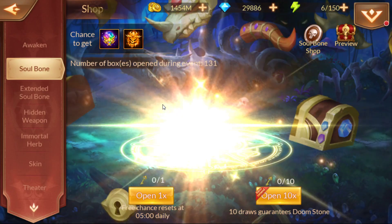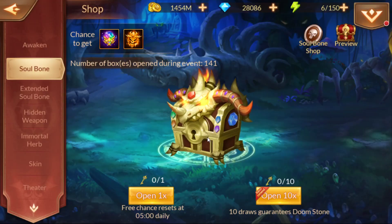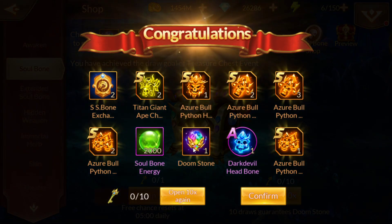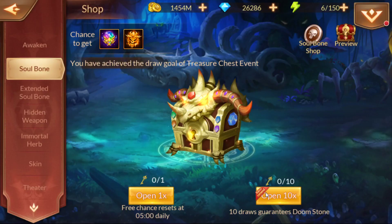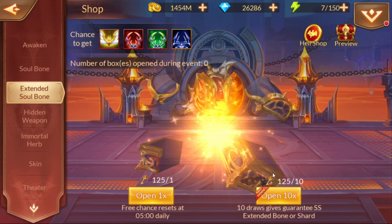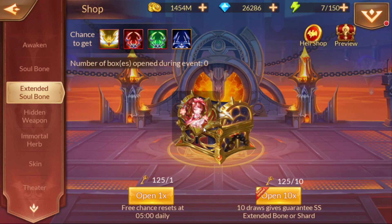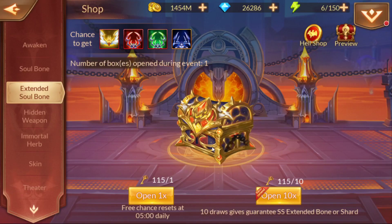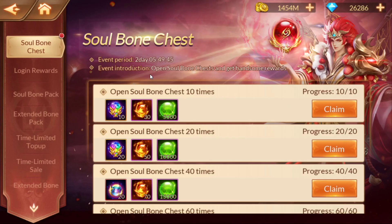I've got 140 right there and then 151 right there. Always do 10 pulls because you get doomstones automatically on a 10 pull — a 10 draw guarantees a doomstone. For the Extended Soul Bone, you want to do exactly the same thing. We do have a little bit more of those, however I'm not exactly sure if this might be something for everybody. I'm not really pleased with the reward that you get.